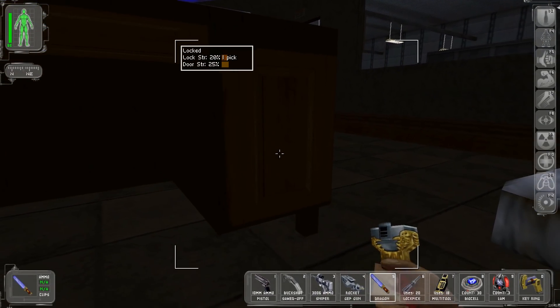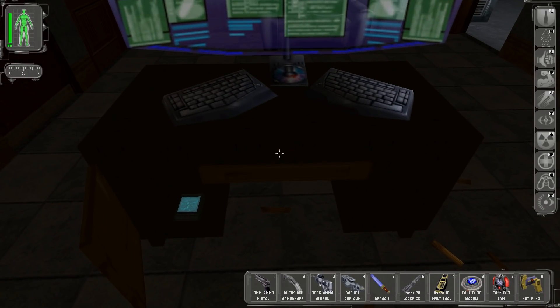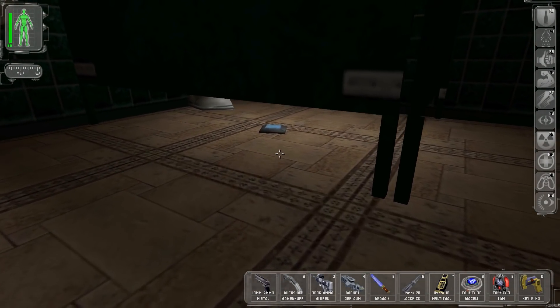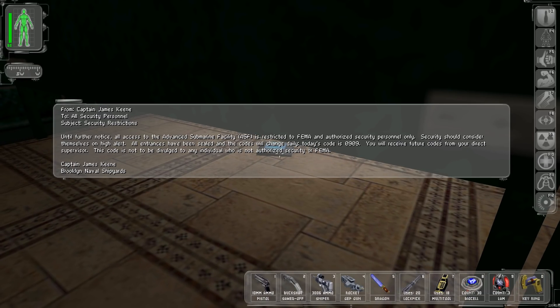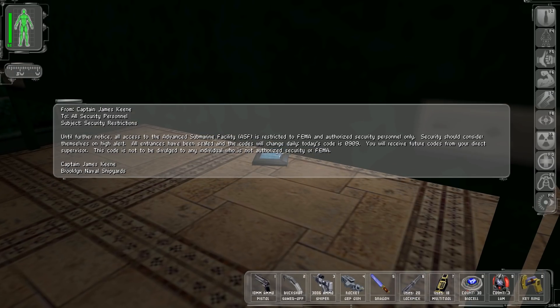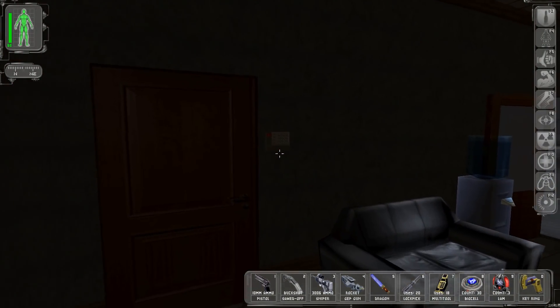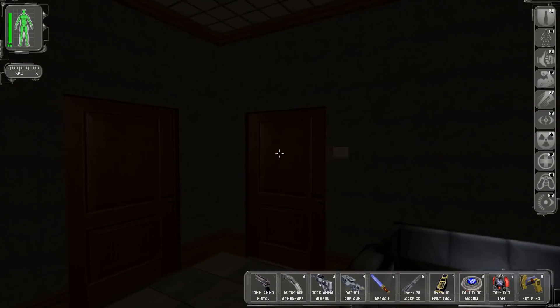Now this is locked, but we should be able to open it and get the truck trailer's parking lot key. There's something here we can read: until further notice, all access to the Advanced Submarine Facility is restricted to FEMA and authorized security personnel only. All entrances have been sealed and the codes will change daily - today's code is 0909. Well, you really shouldn't have left that there. That set off the alarm, which is not great.